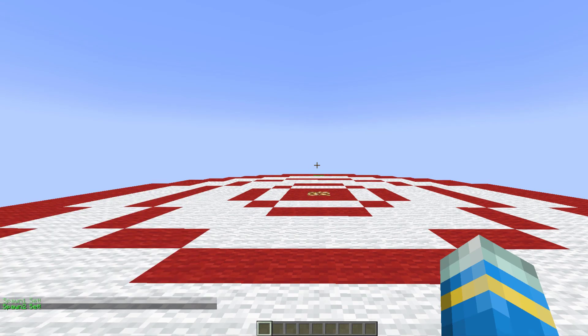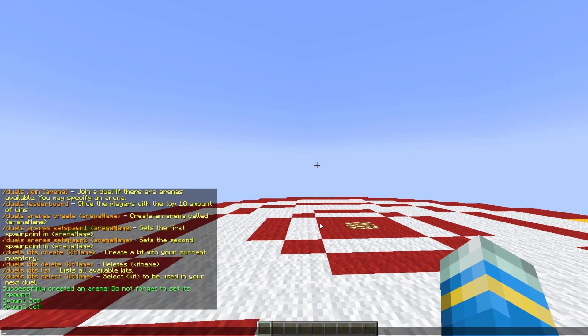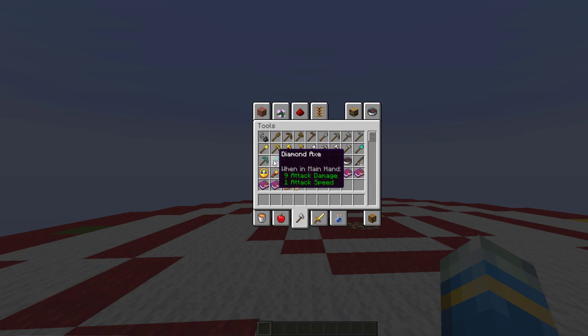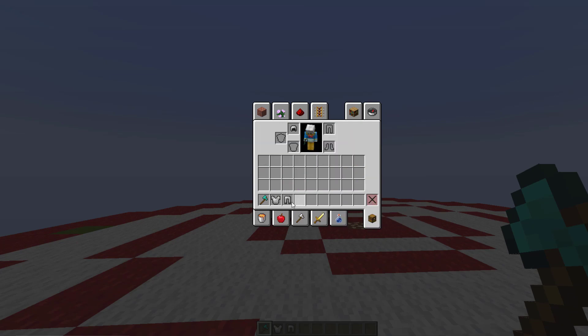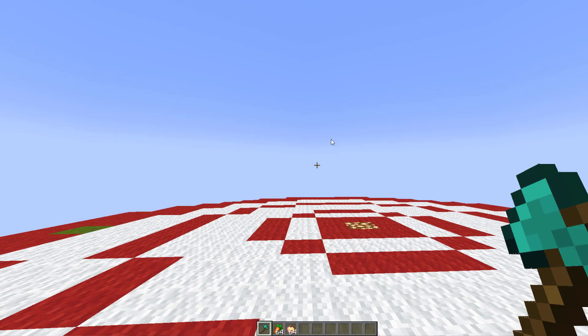Then go to the other spawn location and do the same command but replace the one with two — that is going to set both spawns, and now this arena is ready to join. Once we've done that, we can look at kits. If you want to grab some random items for a player, you can put on armor, maybe some boots as well, give them some food — anything like that — and then create a kit.